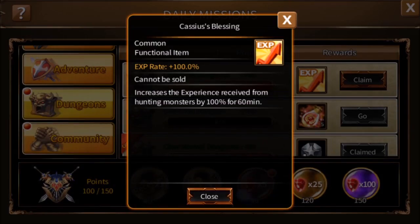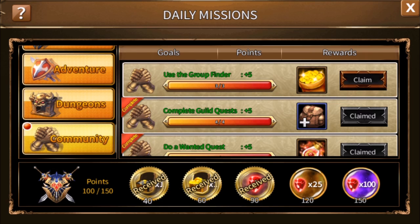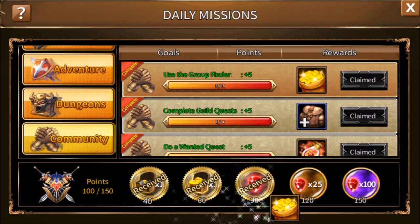We've now gotten a one hour double XP buff and 10 points. We've also crossed the 90-point threshold, so we will collect our five rubies. We can also go down to community because we've cleared three elite dungeons and used the group finder three times. So there's 10,000 gold and five points.